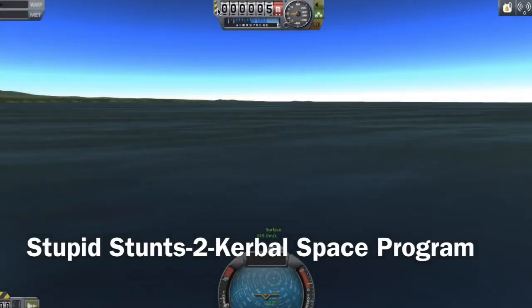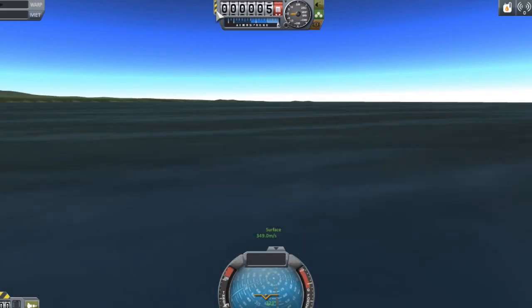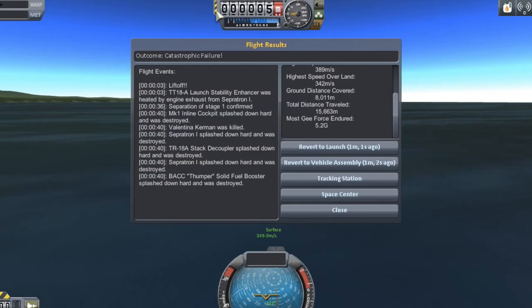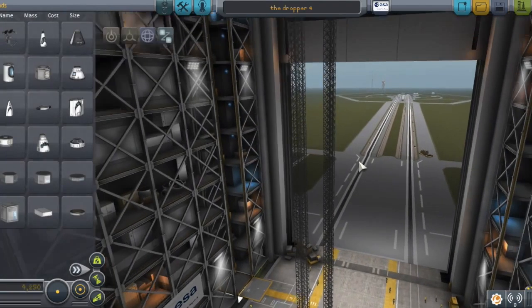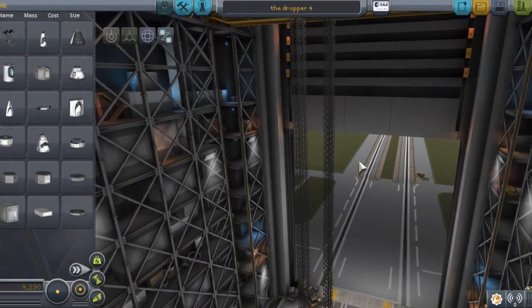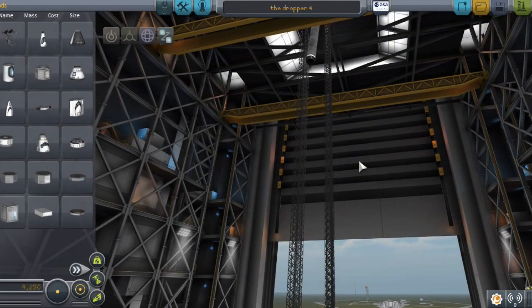Hi guys, this is Matthew Gaming and this is today's second video. I built an even dumber version of the dropper, which I'll show you now. What I did was I put a booster there and used the same design, then added another four septons on it.